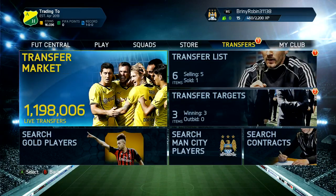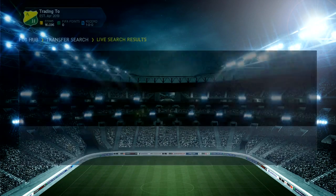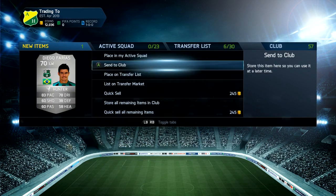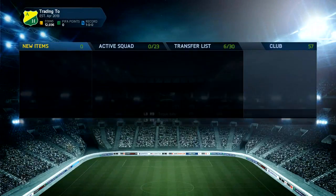Moving into the Serie A silvers now instead of the BPL silvers, because I don't want to use the same methods all the time. We've got Fetus Edus for 3.5k and we're going to list him up for 7k — pretty much doubling our coins after tax. The next player we're going to pick up is a left winger for 3.1k with four-star skills — next cheapest was 4.9, so we'll start at 4.8. If you enjoyed this video, drop a like, subscribe, and I'll see you in the next hour.